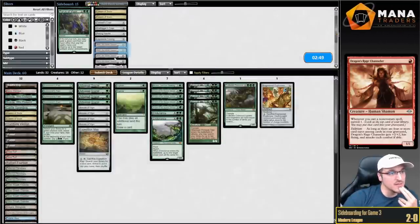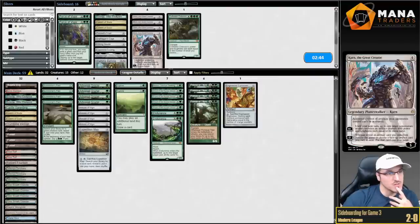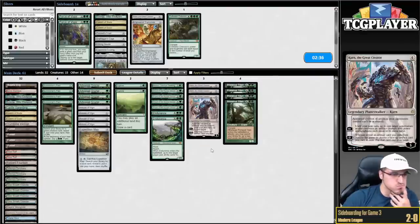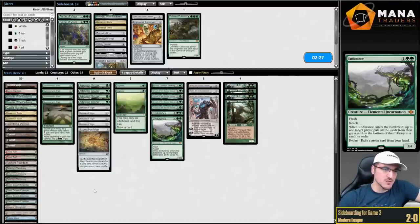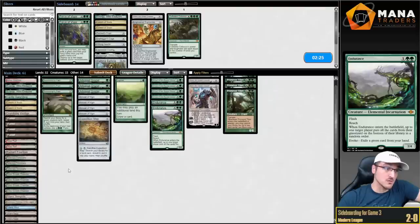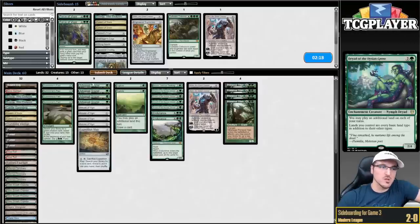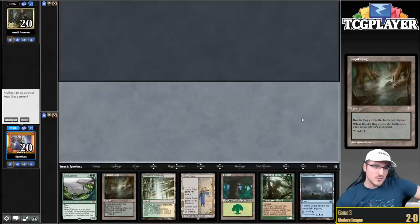Game number three, now we're on the play. I'm a little bit more excited about Karns on the play. The Colossus can come out, bring in 3 Karns. Maybe cut a Saga? No — I just don't think my opponent has Magus or Blood Moon effect, so Saga becomes a lot better. Let's just do 2 Karns — I think that's fine.